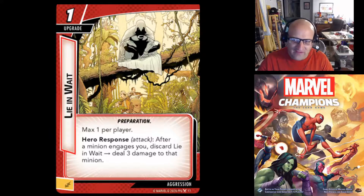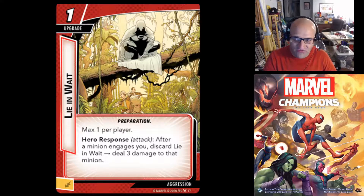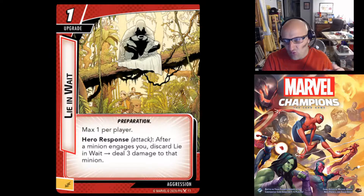A quick update on Rise of Red Skull: I'm two levels into the campaign, having beaten both Crossbones and Absorbing Man using a Stunlock Captain America deck. I defeated Crossbones fairly easily but had quite a few delay encounter cards on Absorbing Man. At the end of the first game you get an upgrade card recorded in your campaign log — I took the Laser Cannon, which deals 5 damage to each minion and the villain, great for clearing the board, but it's a one-use item you cross out after using.